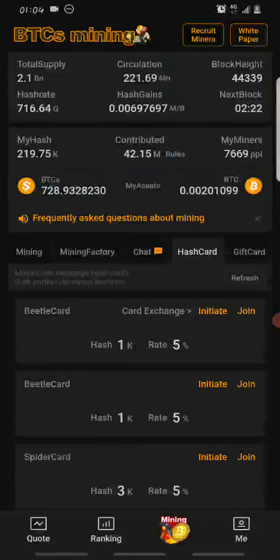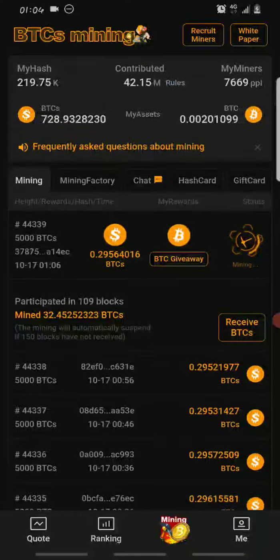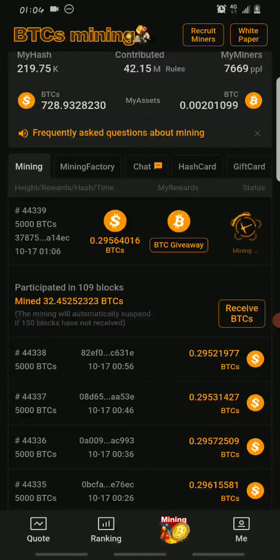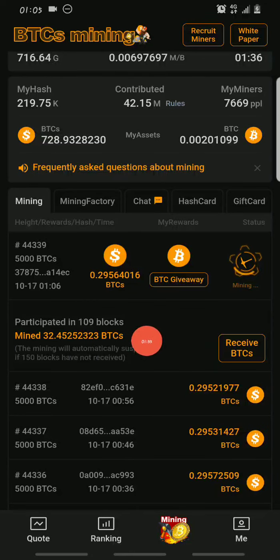The main topic for today is showing you guys how you can get the Satoshi card. Since it's a mining app, there needs to be a hash — a hash which determines the amount of tokens you get per block that's completed. Once you start mining on the BTCS mining app, unlike other apps, you don't need to restart the mining after every 24 hours — this one is continuous.